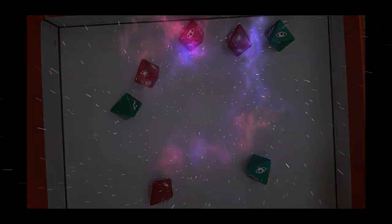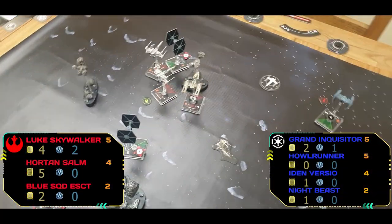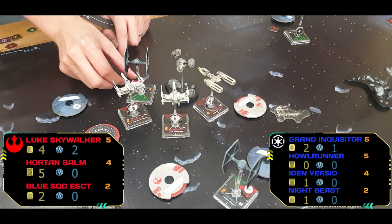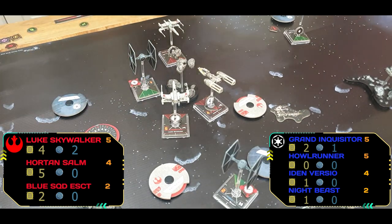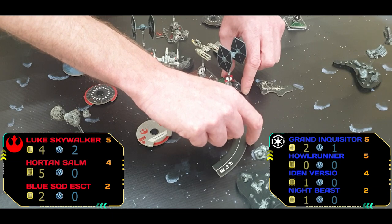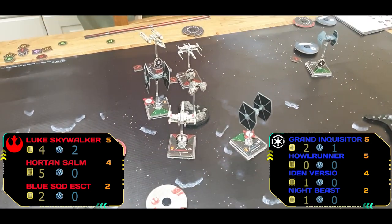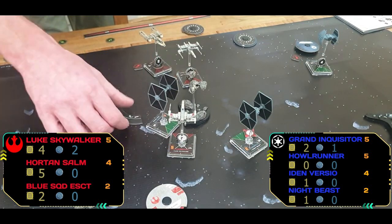At the start of round six — the Grand Inquisitor is out in no-man's-land, and both Iden and Night Beast are on one hit point each. Blue Squadron Escort is low but otherwise it's looking pretty good for the Rebels. Escort kicks things off, sweeping back round and talon rolling, stressing himself out. Night Beast smashes into Horton again — no action, but keeping him in the rear arc. Horton Cochrane-s, stressing out even more. Iden swings back but hits Luke — no action.